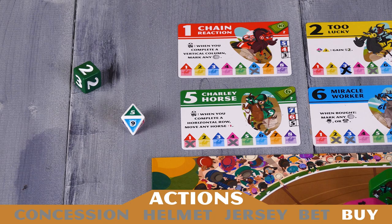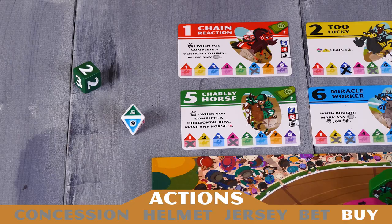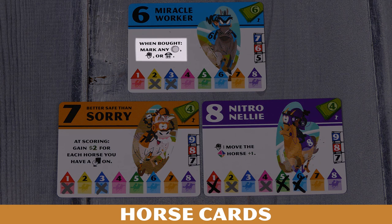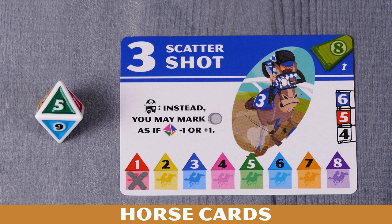The last action you can take is the buy action, which allows you to purchase a horse from the market. The only horse you're allowed to buy is the horse that matches the number rolled on the horse die. If that horse hasn't been purchased yet and you have enough money to pay for it, you may spend the required money to buy that horse and place the card in front of you. These cards have special abilities that activate during different times in the game — some when you buy them, some providing additional money at the end of the game, and some giving you an ability to use throughout the game. For example, if you own Scattershot, any time you take a concession action, you may mark a space as if the horse die rolled was one lower or one higher than the actual result. The abilities on horse cards are always optional — you're not required to use them.